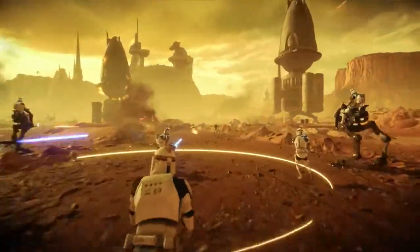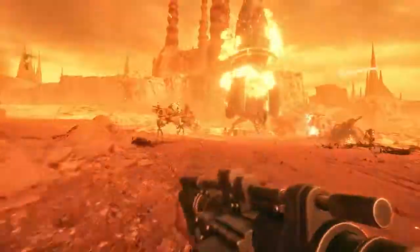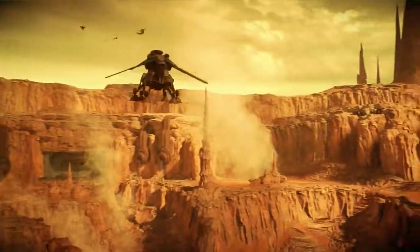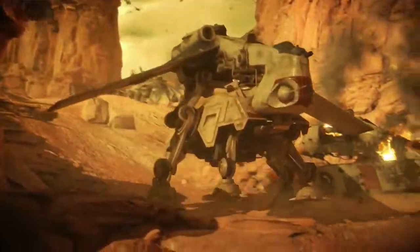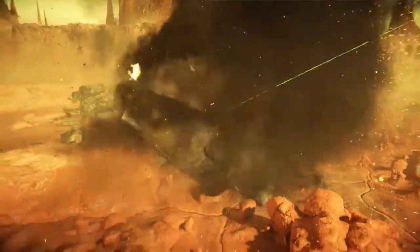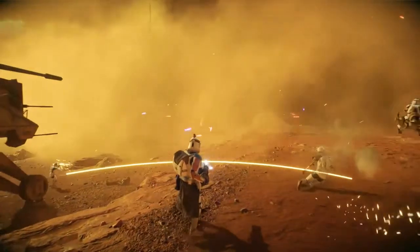Starting a game of Galactic Assault in Geonosis, the Galactic Republic clashes with the Separatists throughout a rugged canyon. The combat eventually funnels out to wide open Battlefront, with Republic carriers deploying AT-TEs — a fully player-controllable beast of a machine on the ground. If the Separatist Heart Cells are destroyed, wild dust storms will hit the fields and pave the way for a final push.